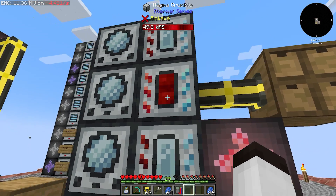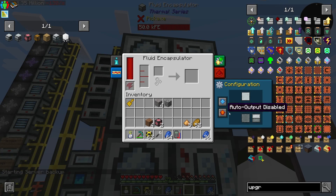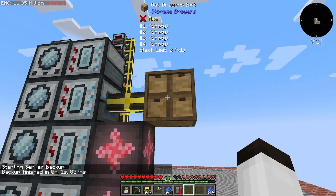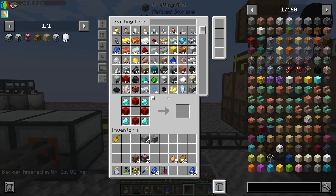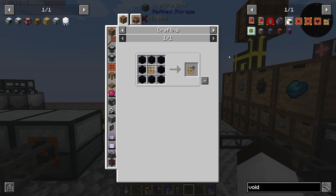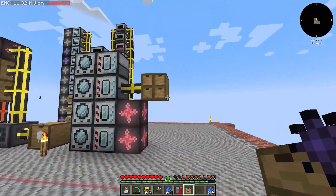If we put redstone in here, you can see it's immediately taken out and going into the drawer, and we'll output that automatically into the magma crucible — input there. So we get destabilized redstone. We'll also make a void upgrade so we don't want this to overflow anything.